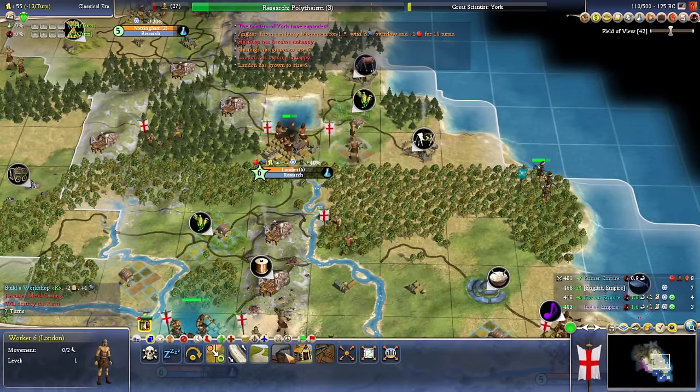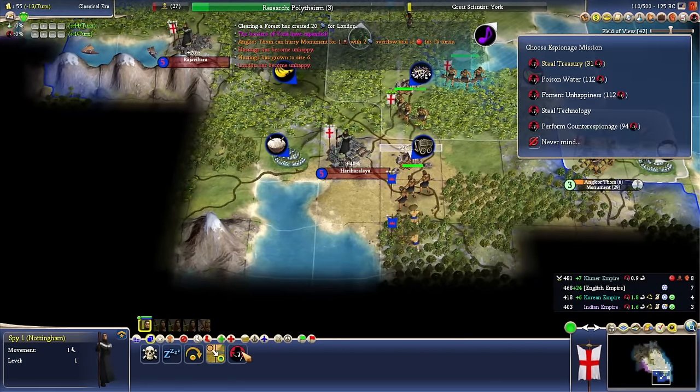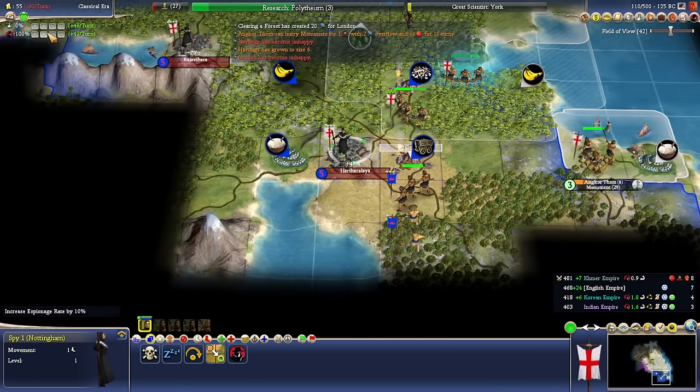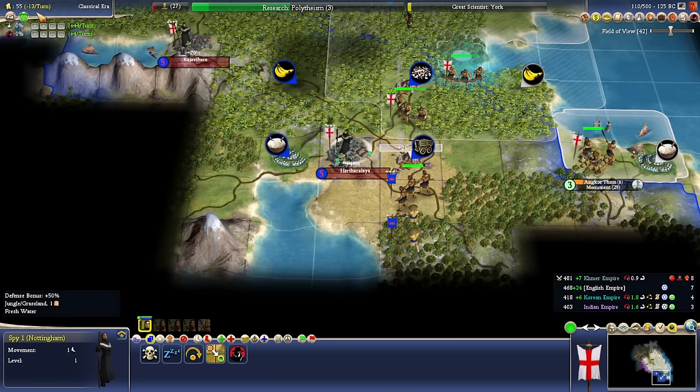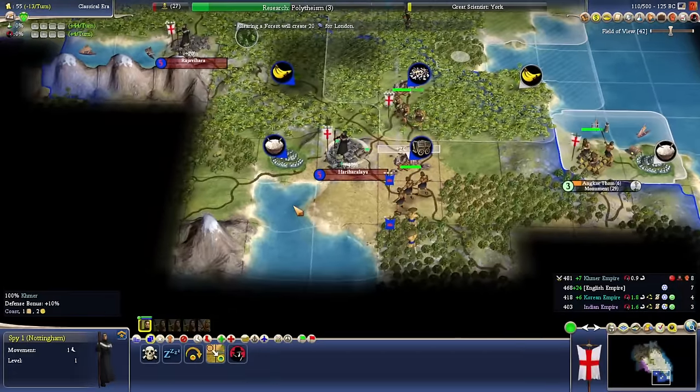Apparently the worker was building one farm here — I think the rest is going to be cottages. We've got a 30% discount now, but we still can't do it. The problem is we weren't actually generating much espionage. I can't do this because we're still running at a huge deficit, which is only getting worse as we take more cities.